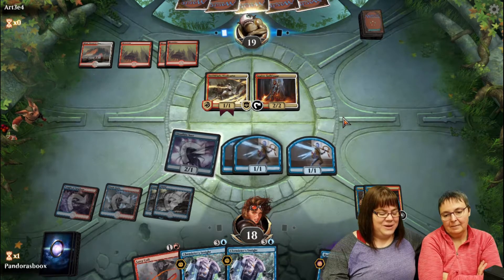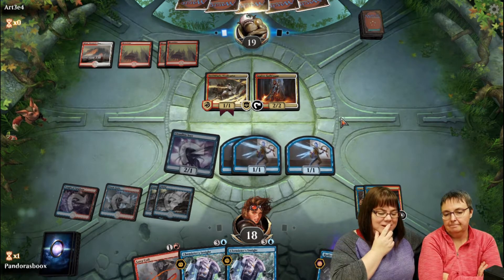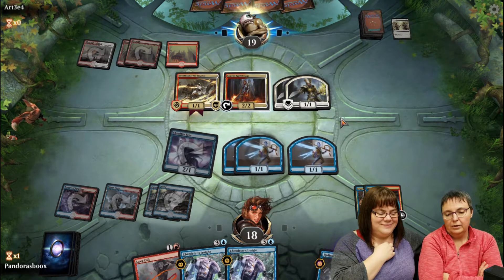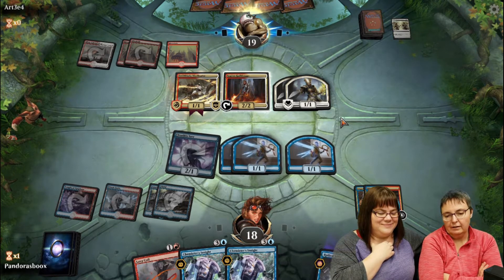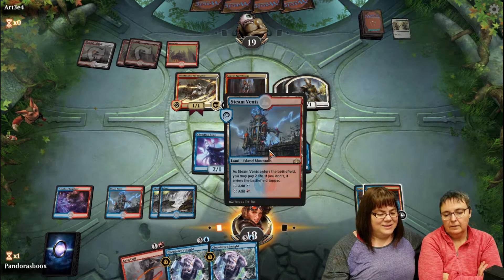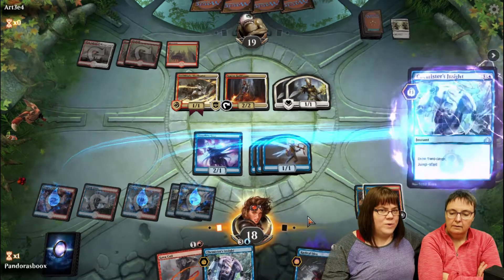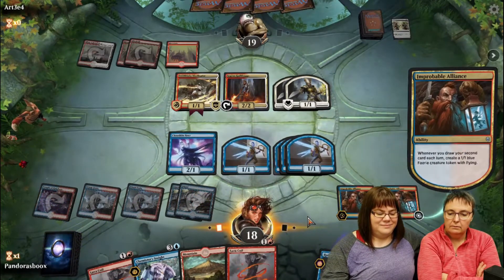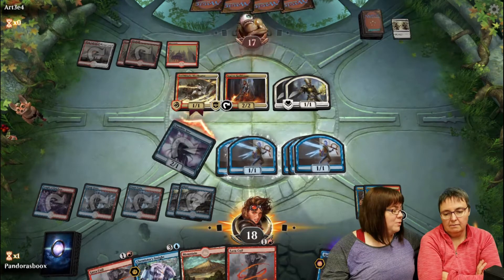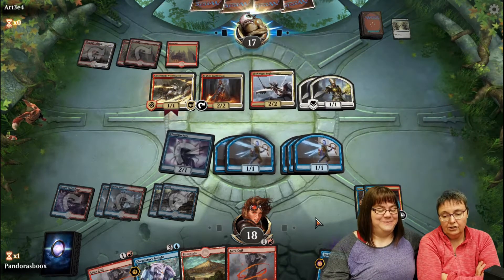The opponent plays some creatures with haste - that's the problem. Leslie is being smart, holding her Lava Coil for Aurelia. The opponent is playing Aurelia plus companions plus some lightning creatures. He doesn't swing and Leslie grabs another land. She now has five Fairies leaving back as blockers, swinging only with Cloudkin Seer. Boros creatures have haste, which is concerning.